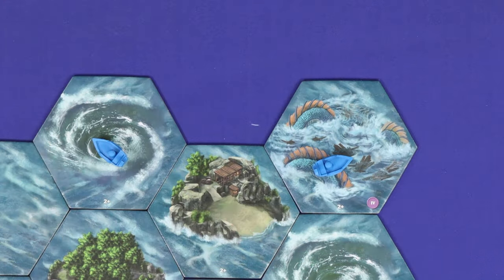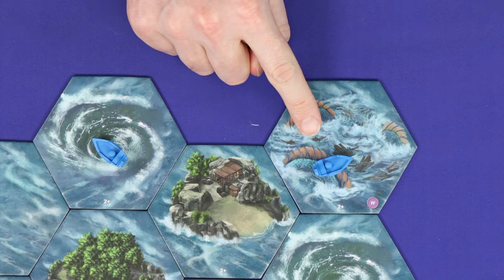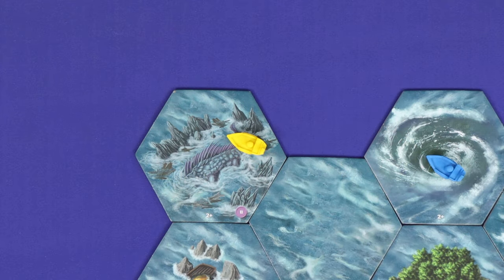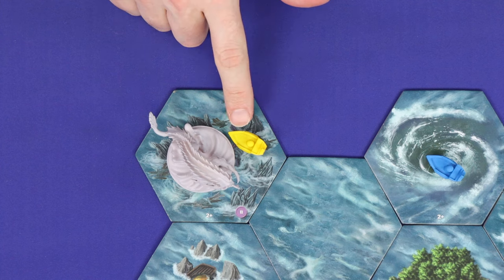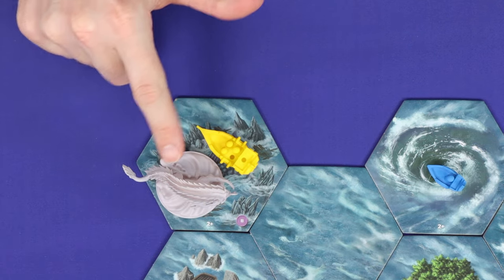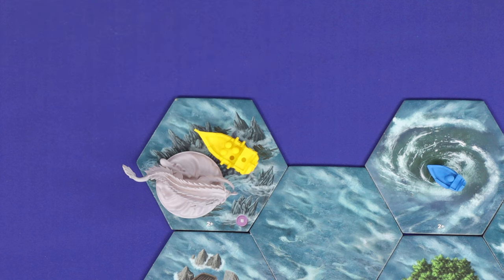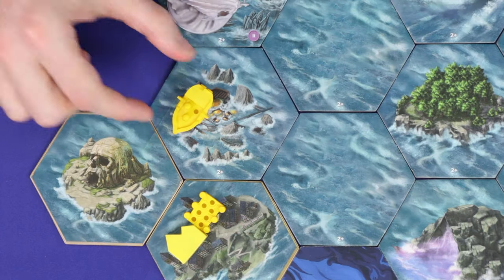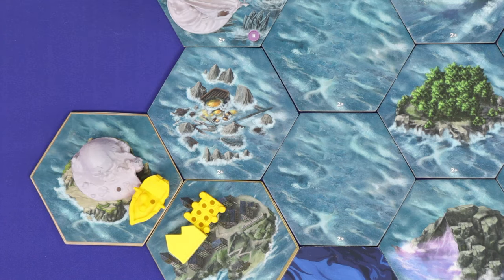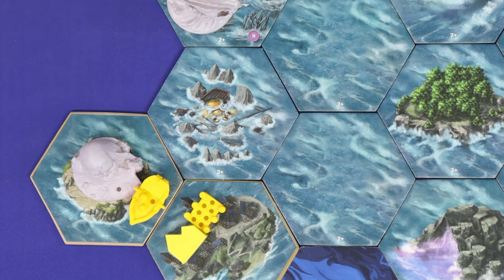When you find a monster lore tile, check the event board to find out whether that monster is active or not. If it's not active, nothing happens — you can treat this as open ocean for the time being. If that monster is active, then spawn one of that monster on the lore tile. If the ship that discovered it was a sloop, it gets pushed back to the place it came from. While if it were discovered by a warship, that warship can't move any further during stage one and will fight the monster in the battle phase. Finally, you may discover one of the special buildings. Some of these come with their own minis, and each is unique, so how your ship interacts with it depends on the tile — you can find all those special rules in the rulebook.